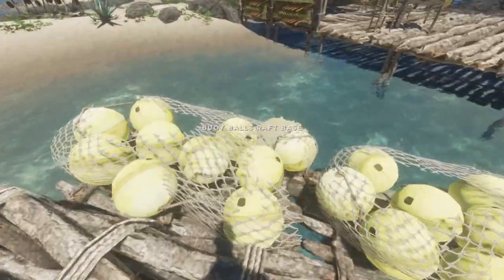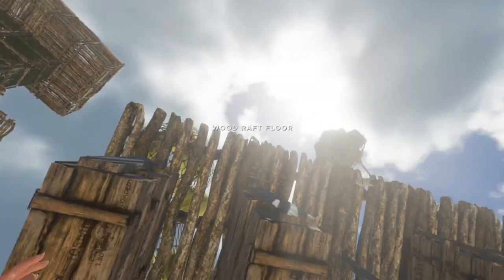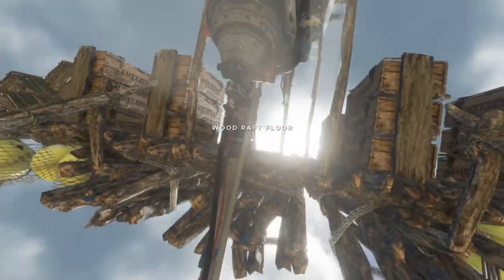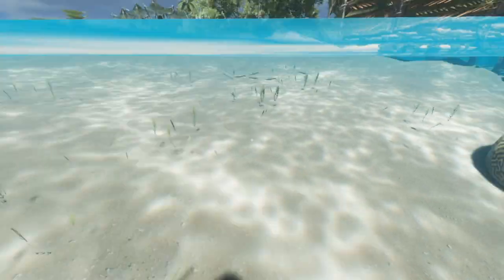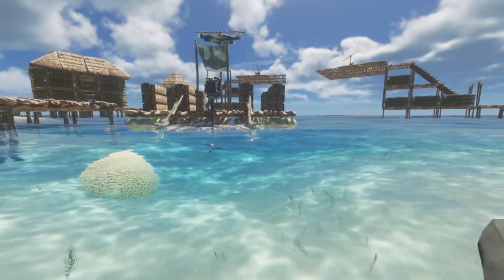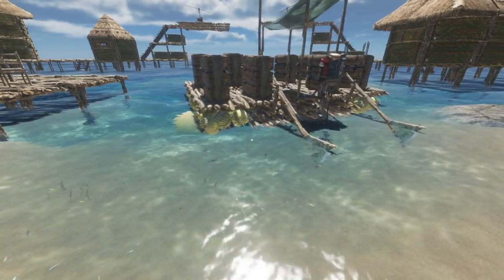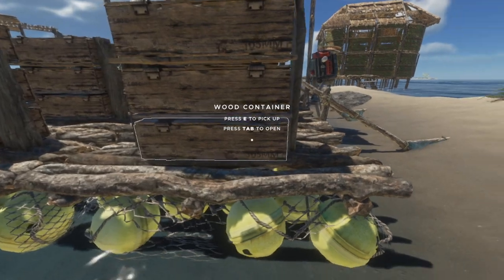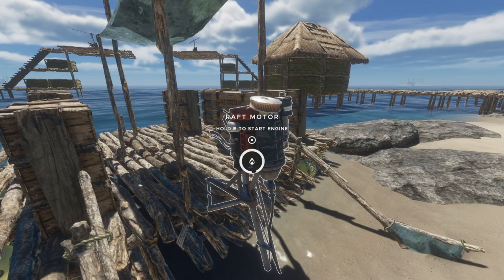Boat tipping is one of those things that happens to everyone, especially people on console. It is very difficult to get these boats flipped back around. For example — jump and throw, catch, jump and throw — that was pretty easy because I was standing on land. Now try to do that in the middle of the ocean with a shark swimming beneath your feet — that's almost impossible.